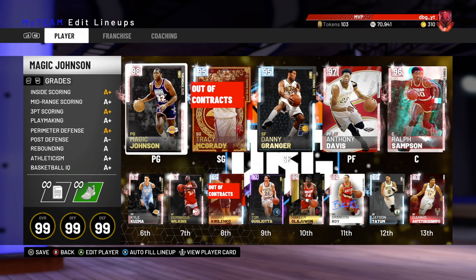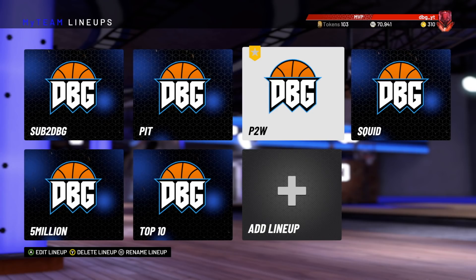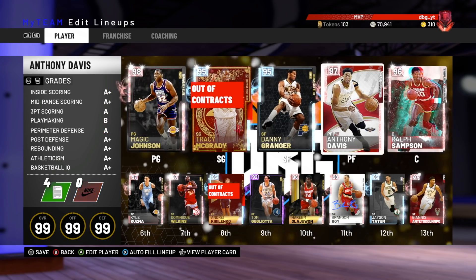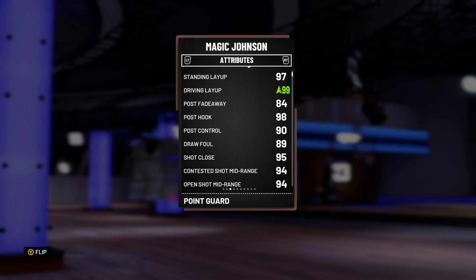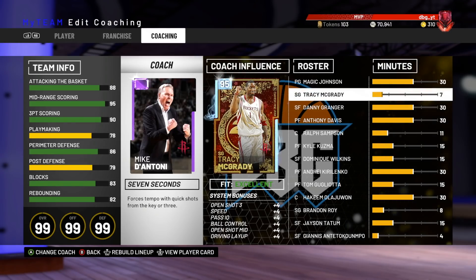Basically, in this video I'm going to be using what my squad is literally called P2W, which stands for Play to Win. This is what I believe is the most cheesy squad in NBA 2K19 MyTeam. The point guard: we have got Pink Diamond 98 overall Magic with a 3-point shoe and DeAntoni coaching.